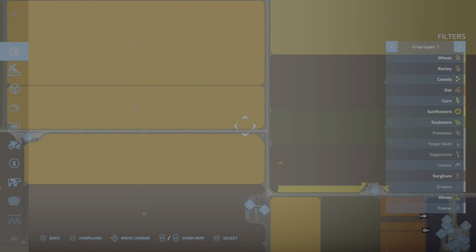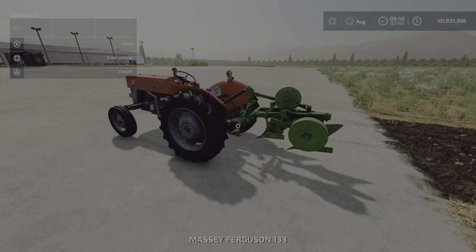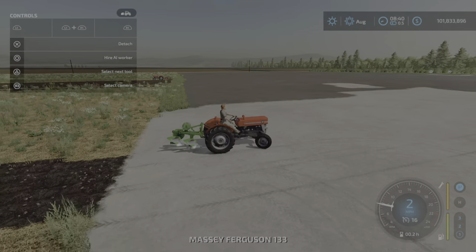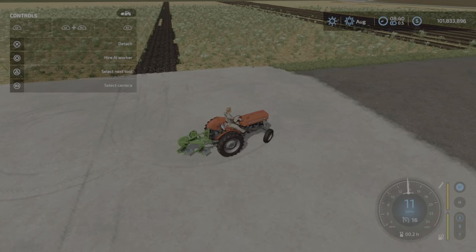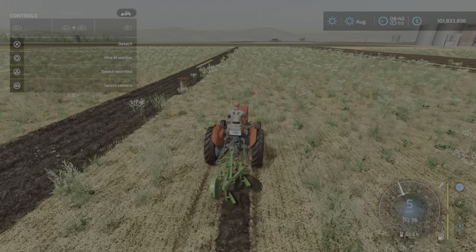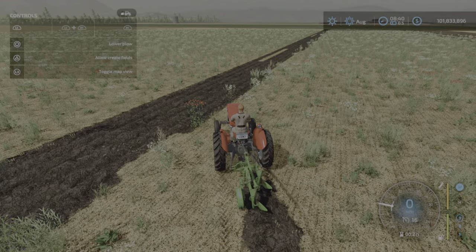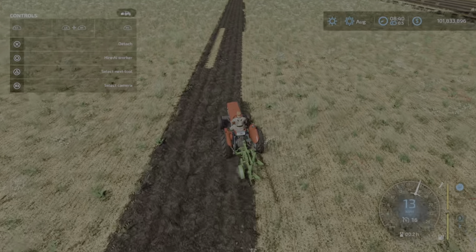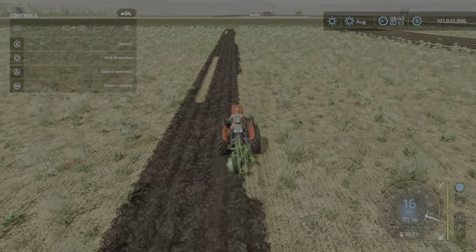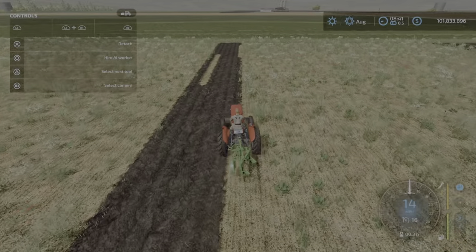Out in the field, this is just the plow by itself with nothing else on it. Using it manually it's very small. Unfortunately, the worker was doing a terrible job of plowing — skipping stuff, missing stuff, stopping and zipping ahead. Not a very encouraging work ethic with this plow.